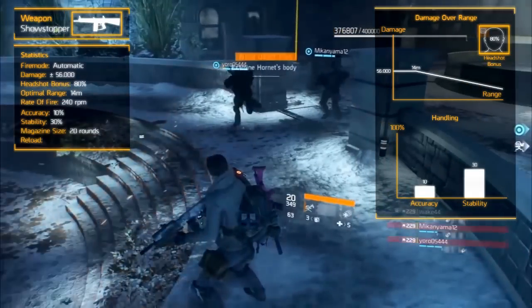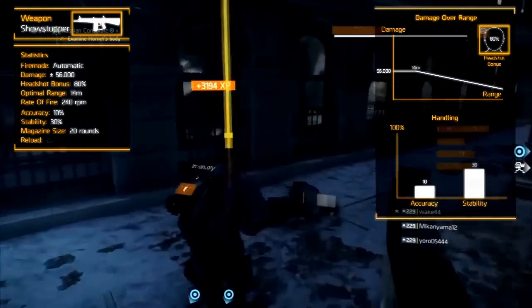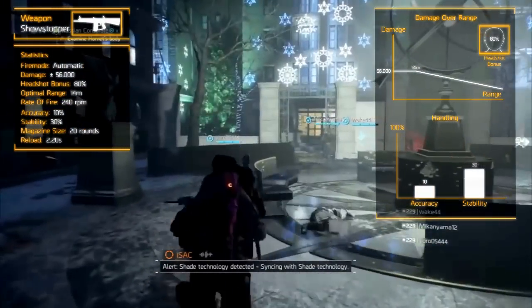Sadly, you can't increase the magazine size due to the lack of a magazine modification slot. It does however have the optic and the underbarrel modification slots. You will be able to reload it decently quick, with only 2.2 seconds. And just like the other shotguns, it gets a stagger bonus of 350%.